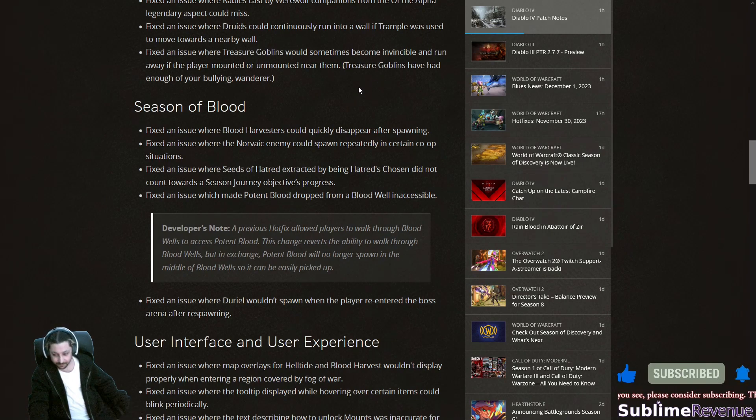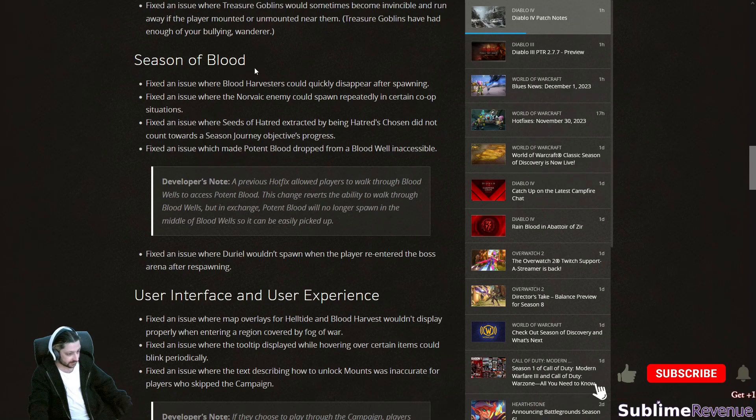Season of Blood fixes: fixed an issue where blood harvesters — I call them vampires — would disappear after spawning. Honestly, that's not an issue I want fixed, especially in the Abattoir of Zir. The rogue and barbarian vampire types can be really challenging enemies, especially when cannibals are around them — really tough stuff at the highest nightmare dungeon tiers.